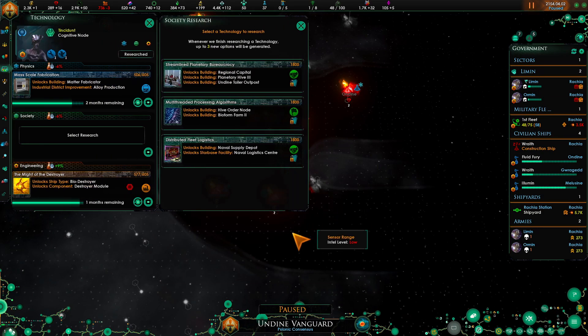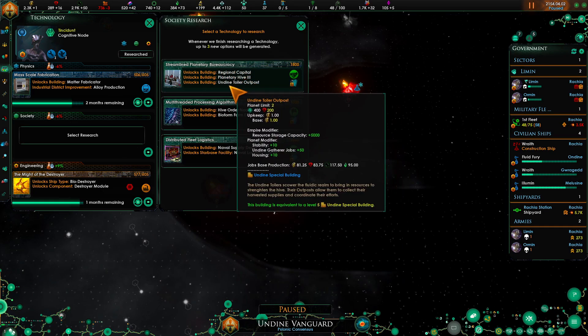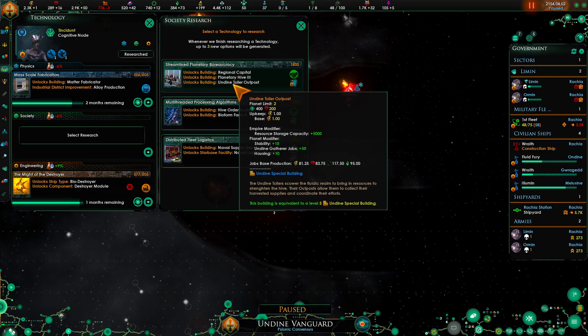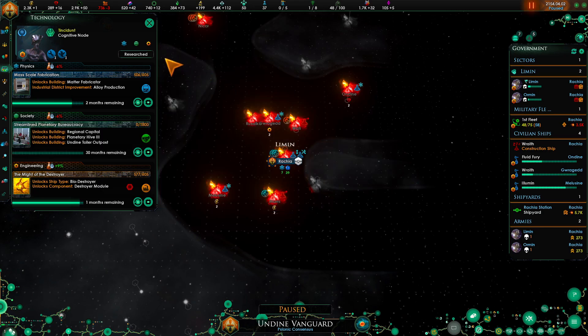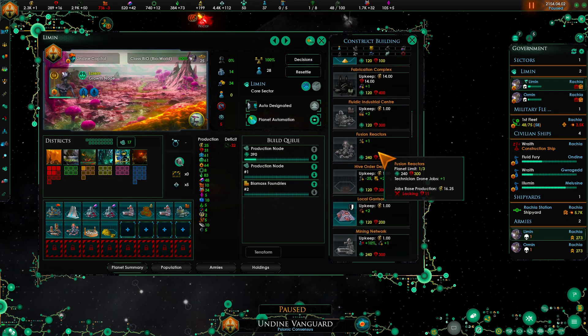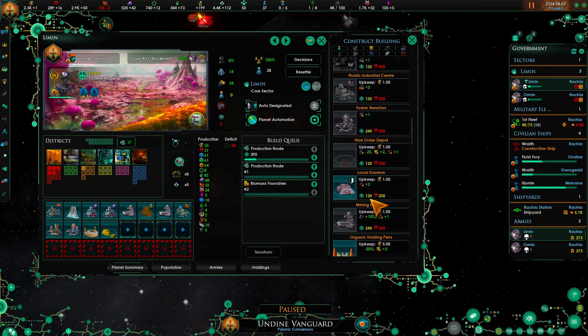We have leader cost reduction. Out of all of them this is probably the better one - it will allow you to upgrade your capital. We have a toiler outpost - I've actually not seen that on the planets so I'm not quite sure on that one. It's not even here, so no clue. Continue.